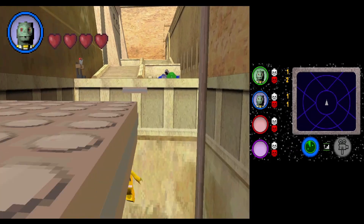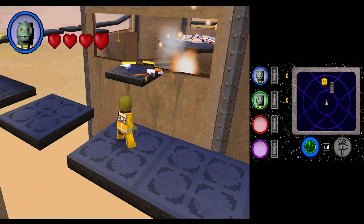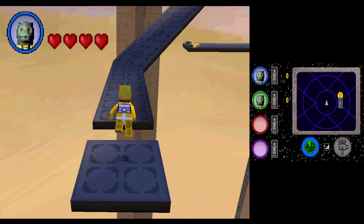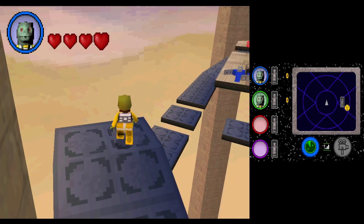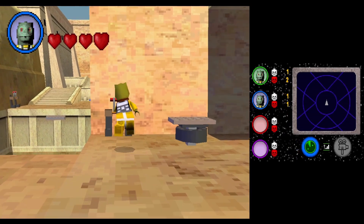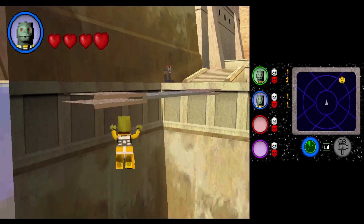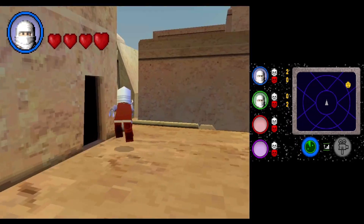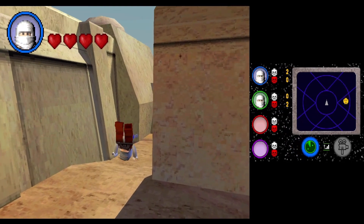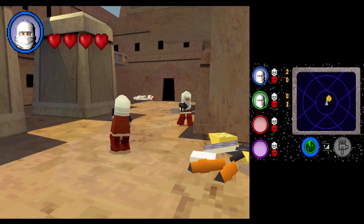The next character is Bossk, and what makes him really cool is that he has a grenade launcher. Sadly there's not a lot of destructible objects in this mode, so having it isn't as cool as it could be — but it is pretty fun just running around and spamming it. Because he has that grenade launcher though, they made him much slower, which is kind of unfortunate. The next one is Dengar, and there's nothing really much to say about him — he has a blaster and that's about it.